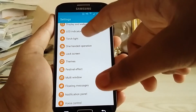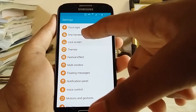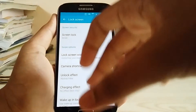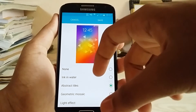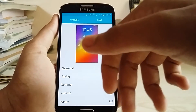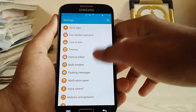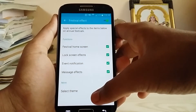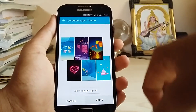One-handed operation is there. We also get the charging effect, and there are about 15 lock screen options — though they're pretty much stock ones, nothing much extra there.